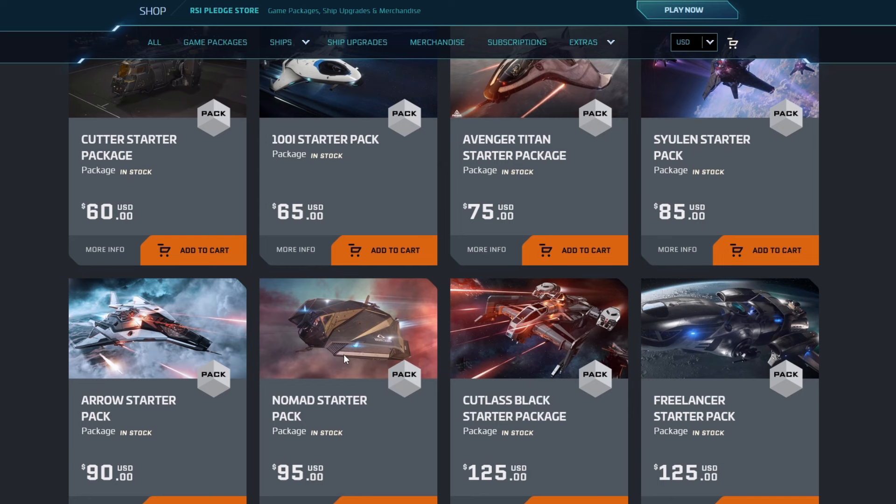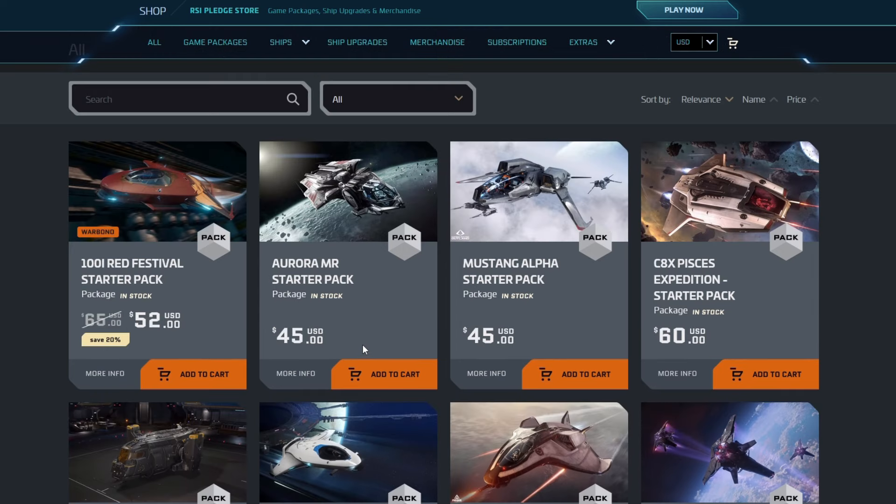The Cormor starter pack I talk about is no longer available, but I'm going to put it out for your enjoyment. Keep in mind as you're watching I'm talking about how I love the Nomad — and I'm still going to make part two doing other things with it — but it's really no longer the best deal. Go with the Aurora or the Mustang, make sure you use a referral code when you make your account to take part in the referral bonus going to the 26th.